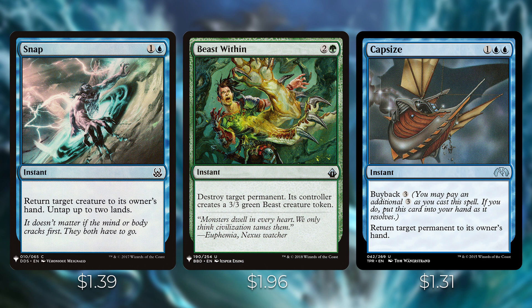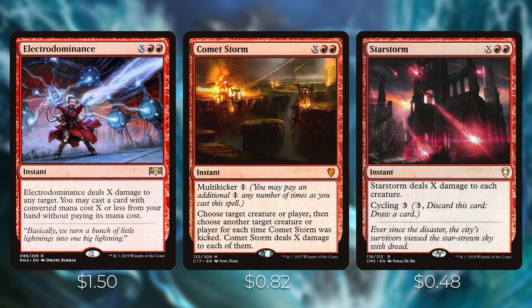Beast Within destroys any permanent and gives its controller a 3/3 beast. Capsize has buyback three — return target permanent to its owner's hand. It's extremely powerful with lots of open mana or Wilderness Reclamation, letting you bounce several things at end step. Electrodominance deals X damage to any target and lets you cast a card with CMC X or less for free — it works for any card type. Comet Storm is a very powerful instant with multikicker one, dealing X damage to multiple targets. Star Storm deals X damage to each creature and has cycling for three, serving as our one board wipe.